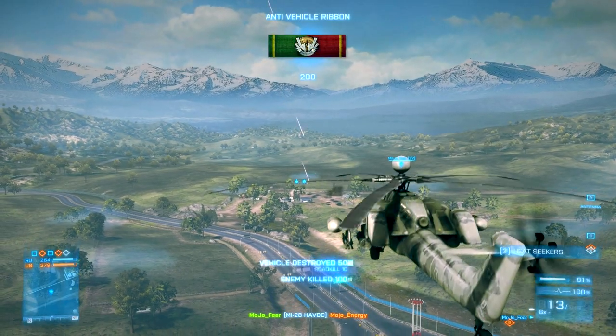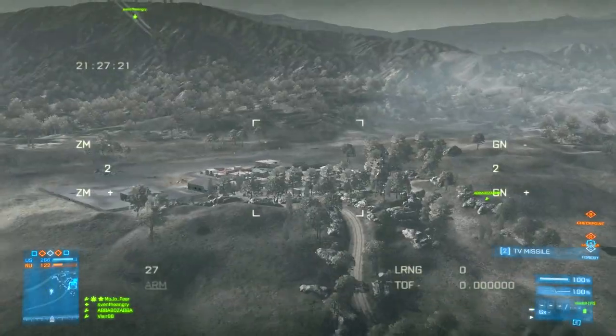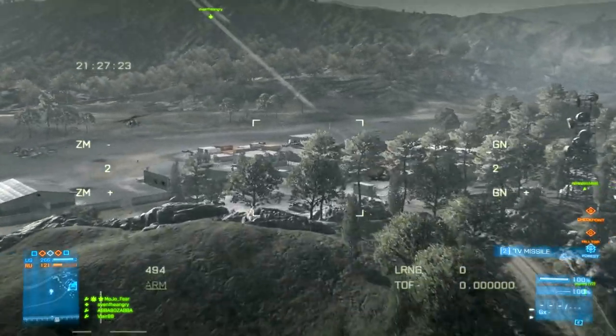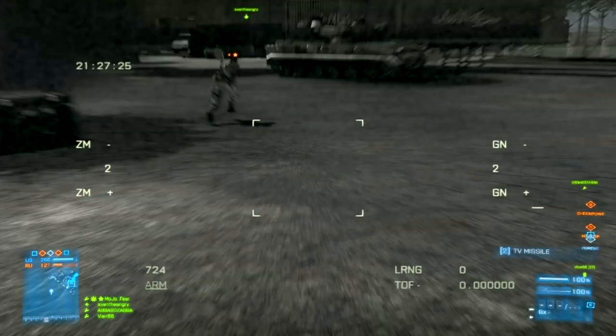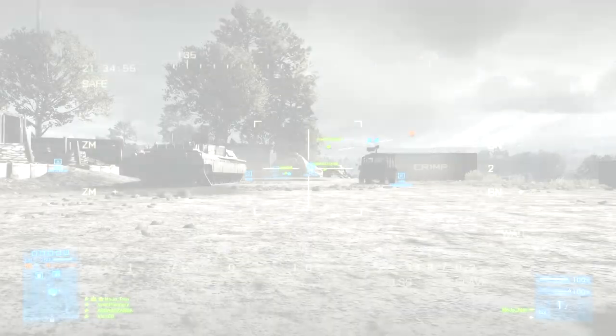If you hit the ground next to your target — like in this clip — I'm going to pause it: it hits the ground right before the guy and sort of glides along the ground and then hits him and blows up. It's hard to see because it blurs out right there, but that's pretty much what it does — you can feel it when it happens.